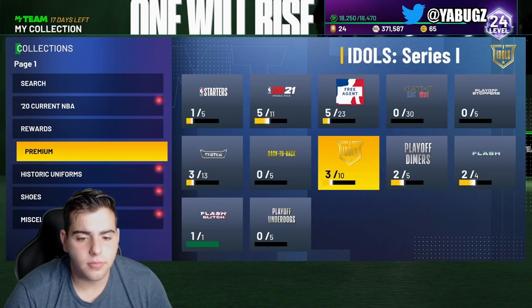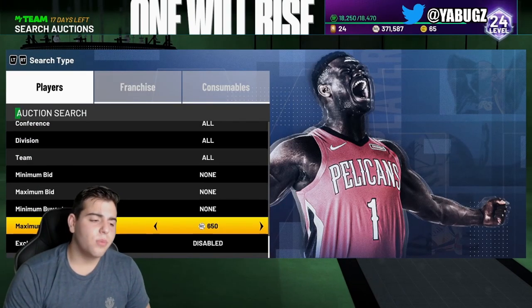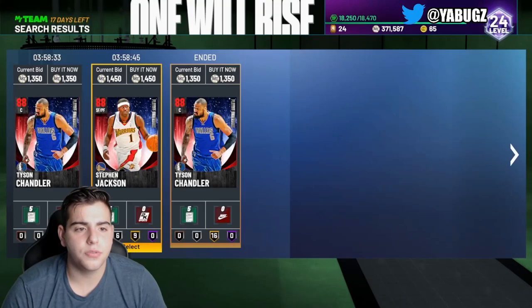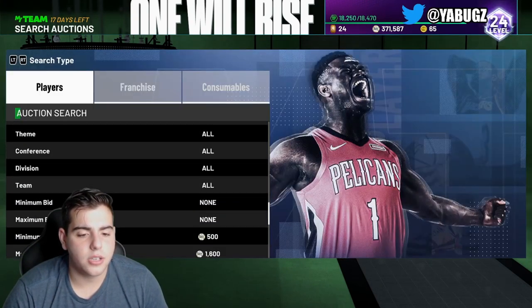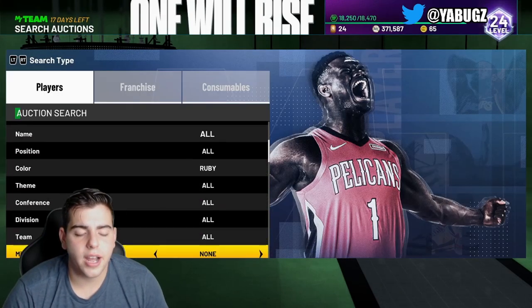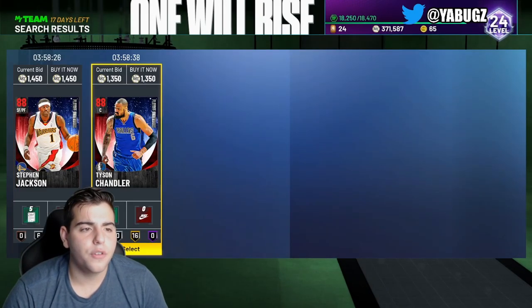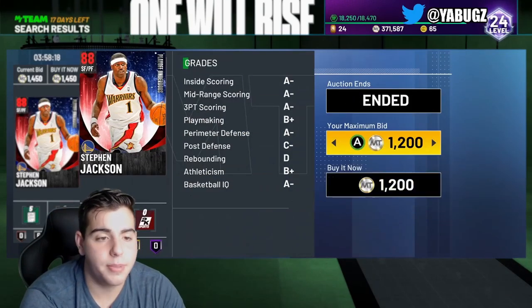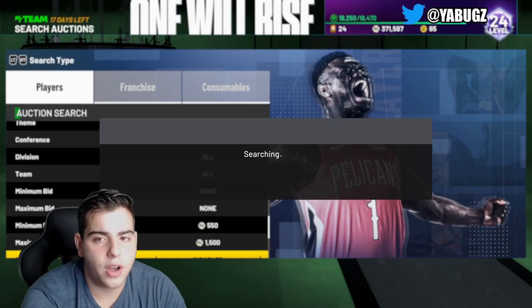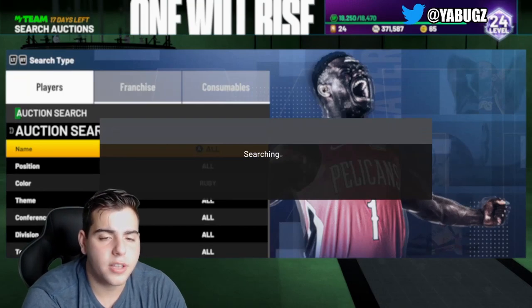You could also snipe via the collection. We just got the new Stephen Jackson — here's another tip: if you want to make even more MT, you could easily invest in these Ruby cards. Like $1,300 for Tyson Chandler, $1,400 for Stephen Jackson — these cards are going to be popping up all day. Any Ruby that pops up for under $1,500 MT is a snipe. If you scoop a ton of Rubies, you could sell them for $2,500 in about a week. If you pick up around 100 cards at $1,500 and sell for $2,600, after the tax reduction you're going to make at least $90,000 MT per 100-card scoop.